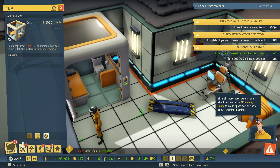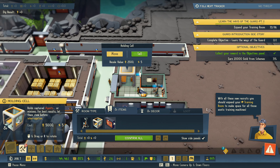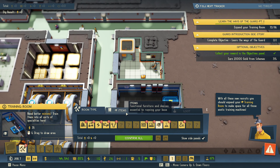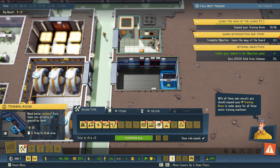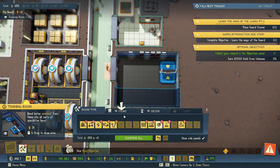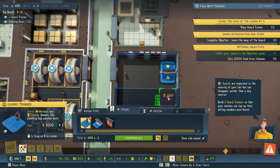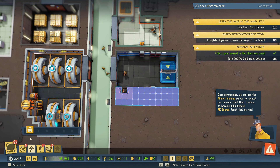Oh, he died. With all these new recruits you should expand your training room to make space for all those exotic training machines. Let's do it. I want to expand that — we need more tiles. Maybe all the way here and add one of those in there. We need two — a dry martini. Build two guard trainers so that your minions can top up their wilting numbers post haste.